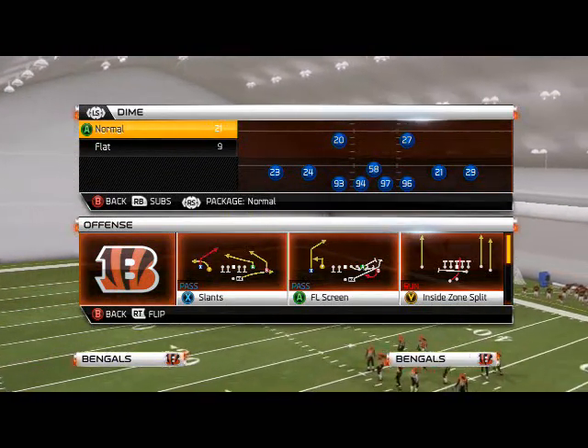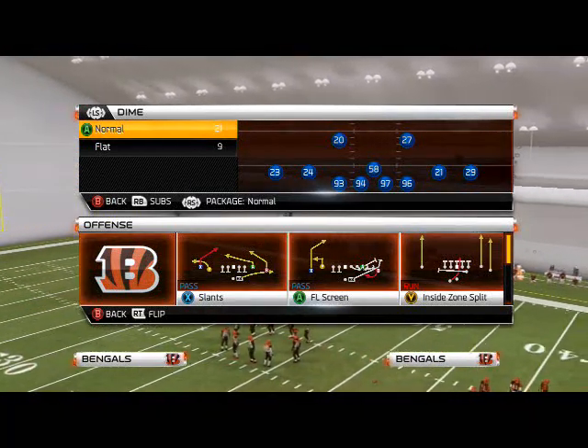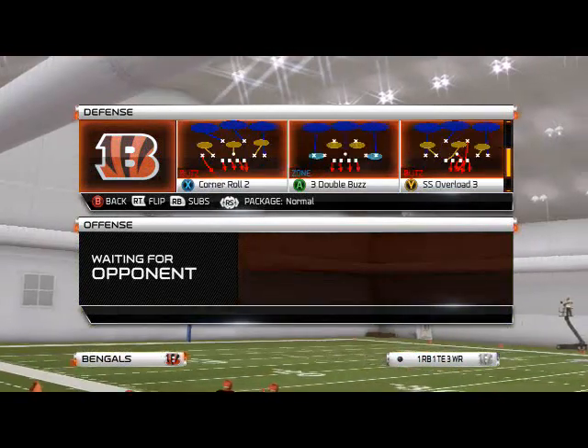What's up, Madden25Gamers. Today's video we're going to focus on how to get two-way pressure out of dime normal formation. Yesterday we talked about one-way. Today we're going to show you two-way. We're using the same play, but we're going to use one more adjustment. It's going to give us two-way pressure.